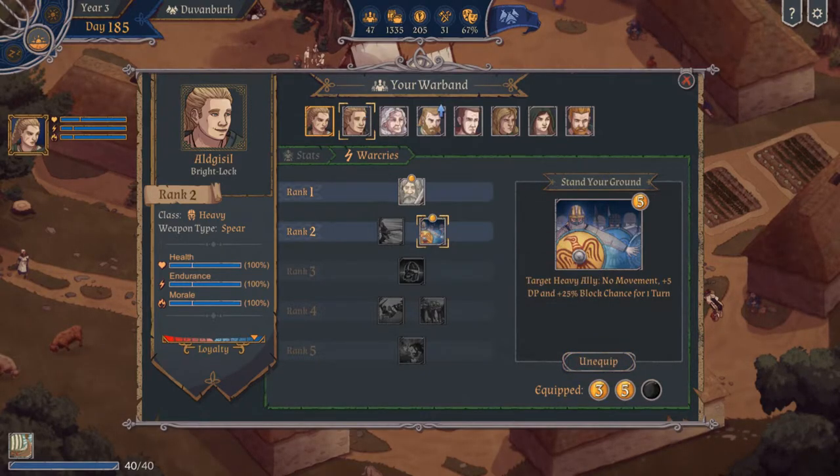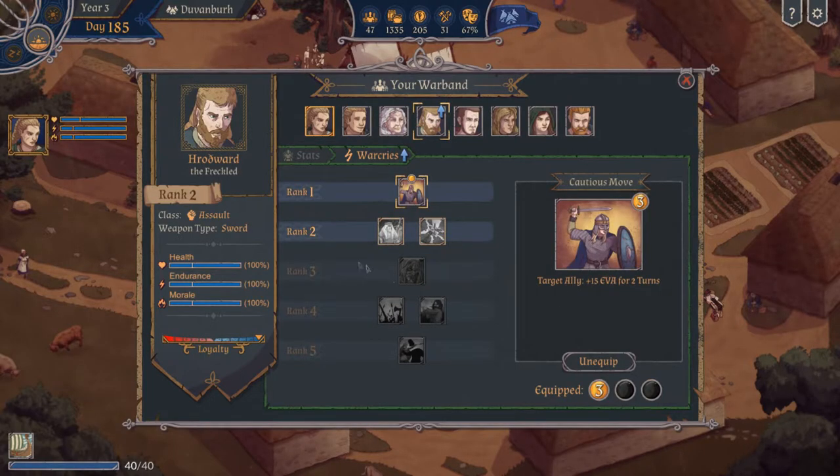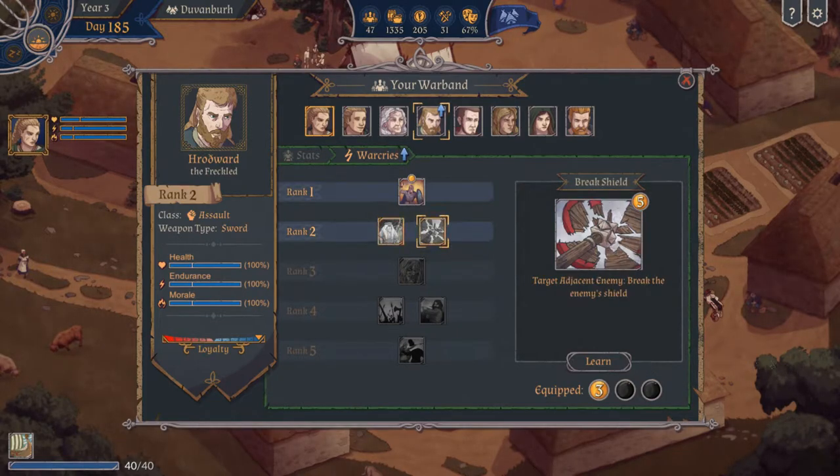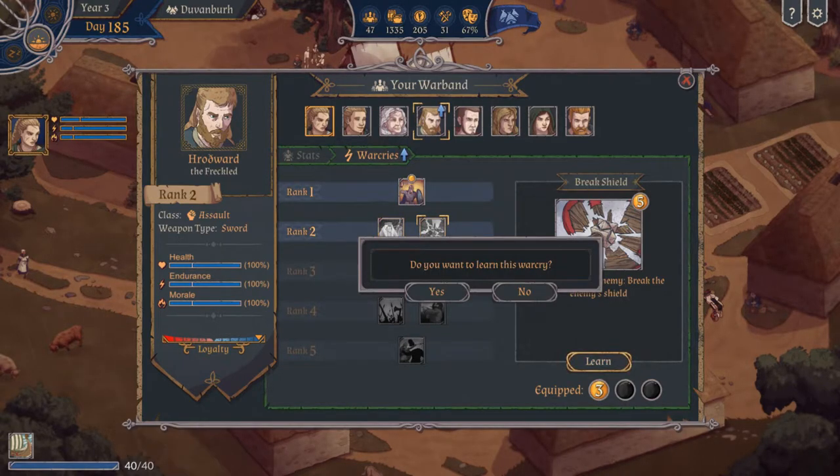Defensive buff. We have Chrodward — Chrodward the Freckle. I'm bad at pronouncing probably, but I do my best. We could give him Lightning Fast Target and move two extra spaces, or Brake Shield. Brake Shield I know is very, very useful, so I'm going to give him the Brake Shield ability.